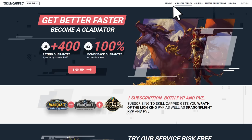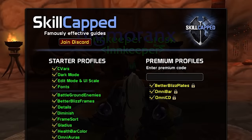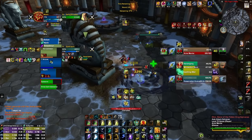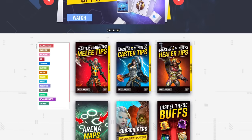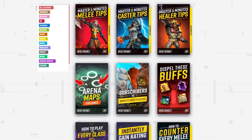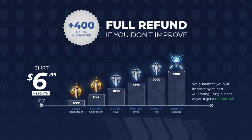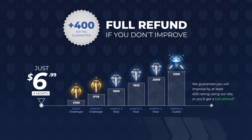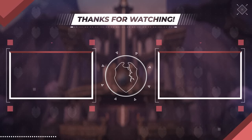Alright guys, before we wrap up, if you want to try our brand new add-on, be sure to head over to skill-capped.com. We can configure every PvP add-on in a matter of seconds and give you a highly competitive UI designed to make sure you can hit your rating goals. While you're visiting our website, you can preview all of our incredible courses with over 300 hours worth of content, and learn why skill-capped.com is the only place that guarantees you will gain rating. So what are you waiting for? Get the rank you've always wanted by visiting the exclusive discount link below. Alright guys, that wraps it up for this one. We want to thank you all for watching. See you soon.